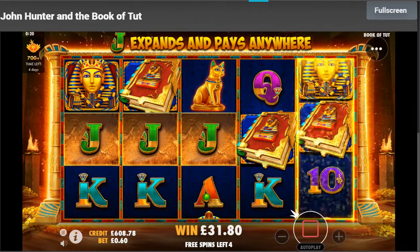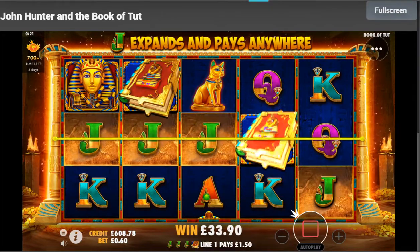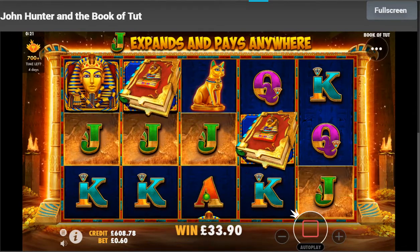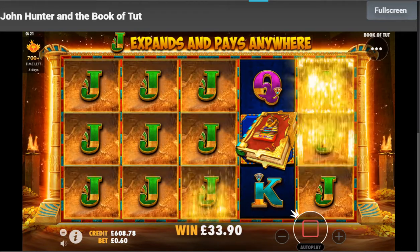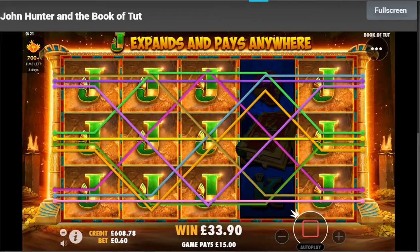Come on, another book - or a jack, that'll do. Consolation prize - yes! Okay, so a decent level of wins there as well. Should be another 15, yeah, it is.